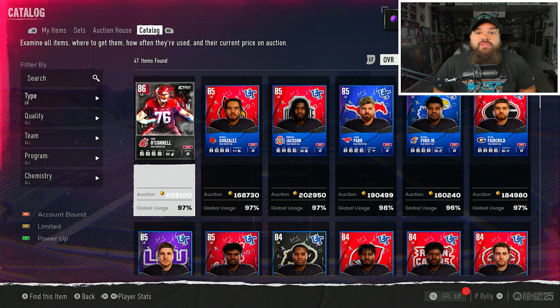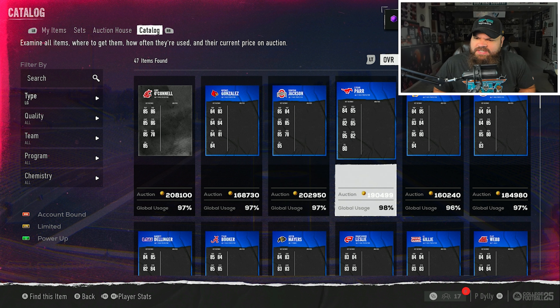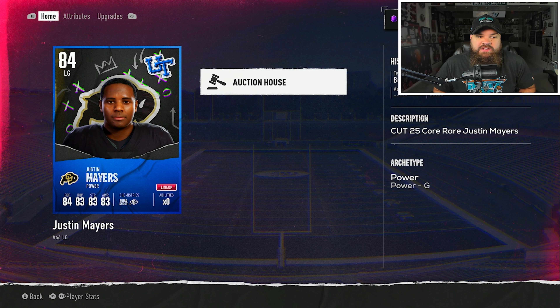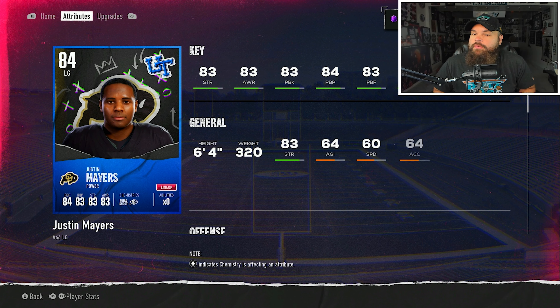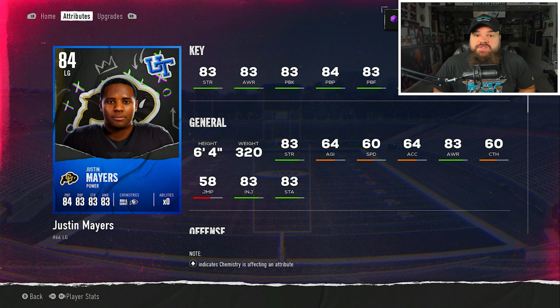Moving over to left guard, starting with the run blocker. Looking for the player with the highest run block rating - these cards have a little bit lower run block overall, but it's going to be Justin Mayors from Colorado, an 84 overall left guard. He has 83 run block and is six foot four, 320 pounds. 83 run block was just the highest we saw at this position.